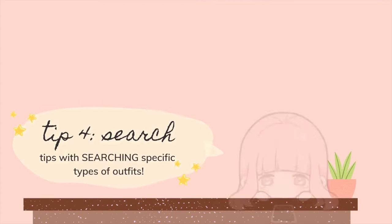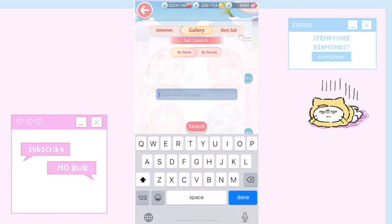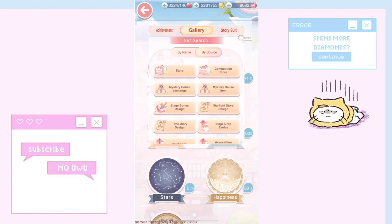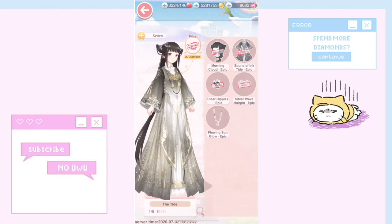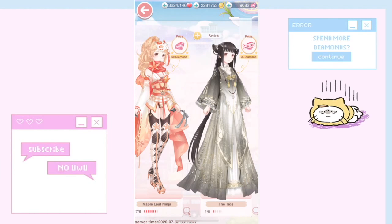Tip number four: the search bar. A lot of players don't know this, but when you're pressing search for outfits, don't do it by name — do it by source. My favorite filter is 'stage drop evolve,' because these are the easiest suits to craft: you just finish the princess stages and they're all listed here.